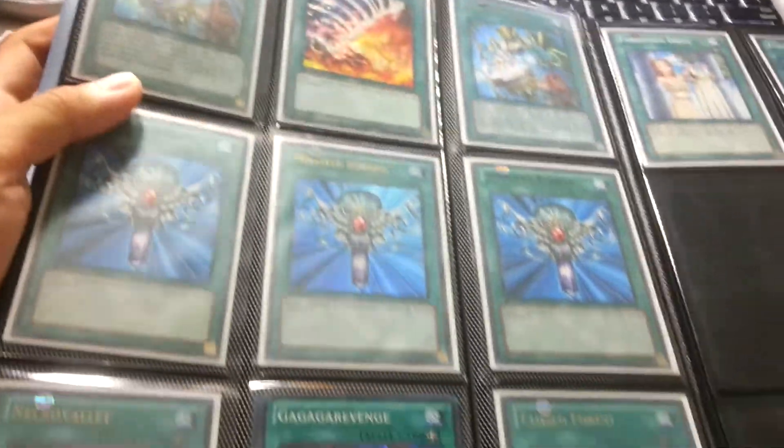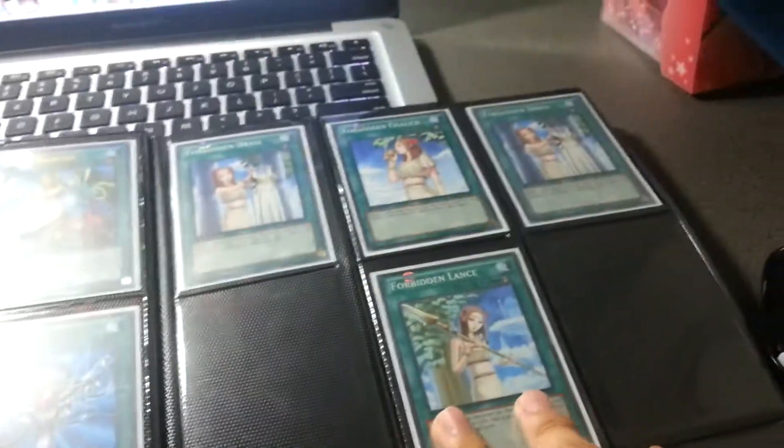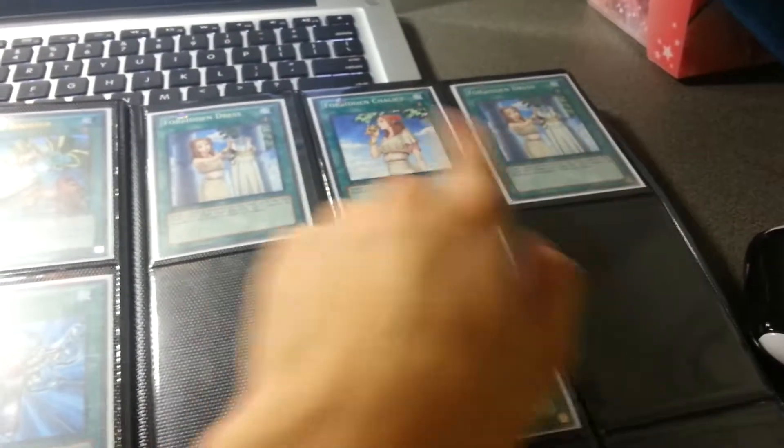That's an Ultra Legendary Collection Reborn, those are Black Rare Reborns. Probably keeping these lances, but offer anyway — if the offer's good enough I'll get rid of them. One of these is mosaic.